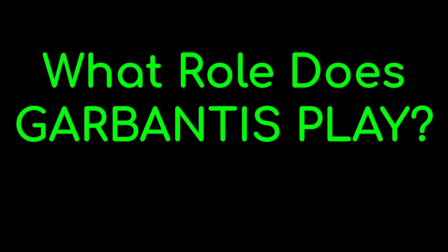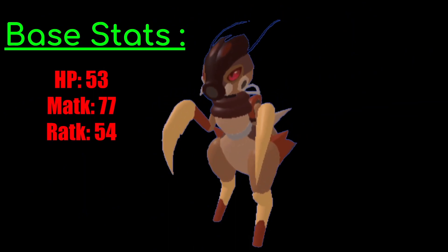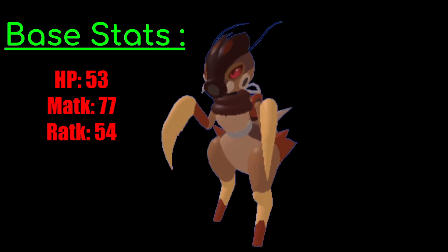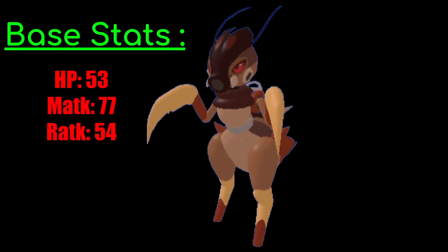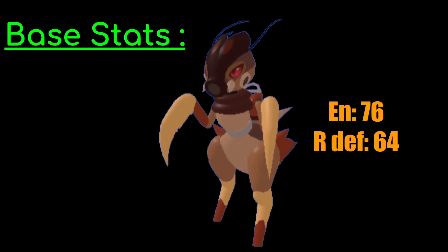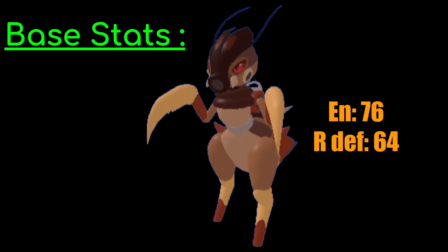Before we get into the video, we have to ask the question: what role does Garbantis play? This is pretty easy to answer because of its base stats. The first thing you should know about Garbantis is that its HP, melee attack, and range attack are all pretty low. 53 HP is one of the lowest for any offensive Illumine, and its 54 range attack we're never going to use. Its melee attack is a little bit higher but not too much — lower than Rogos. Its energy stat of 76 is a lot lower than most Lumians like the starters, Kenebos, and some other stuff.